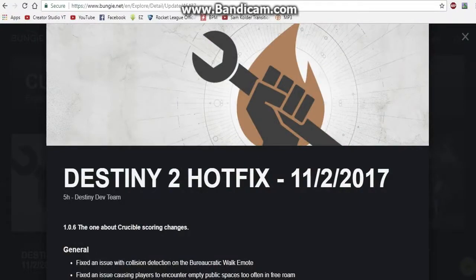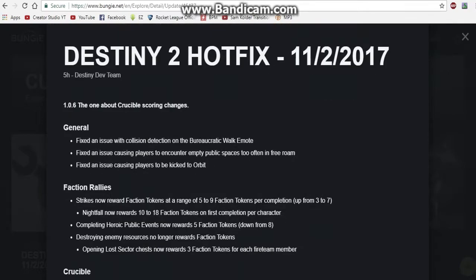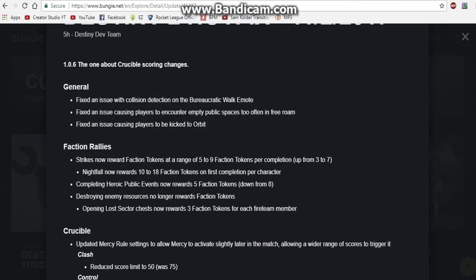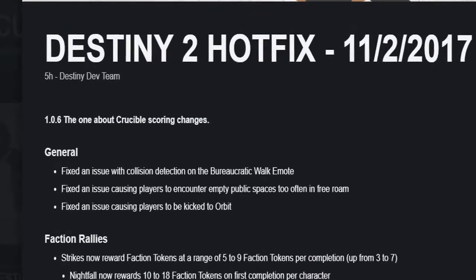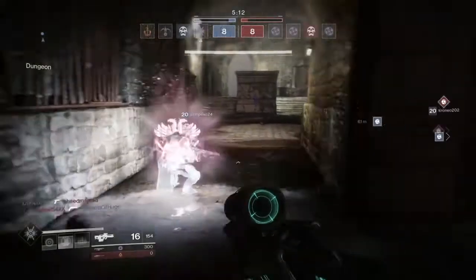Now, most of these changes have to do with the Crucible, some for the PC edition of the game, and some with Faction Rally changes. Let's take a closer look. Starting with the general section: they fixed an issue with collision detection on the bureaucratic walk emote, fixed an issue causing players to encounter empty public spaces too often in free roam, and fixed an issue causing players to be kicked to orbit.